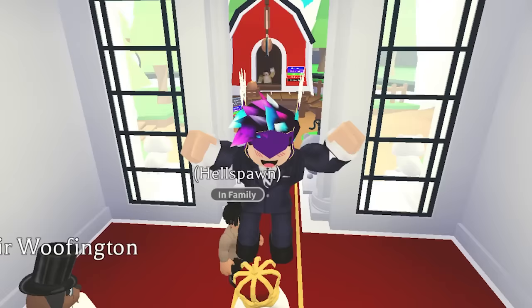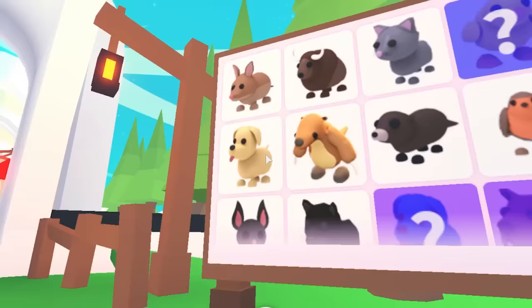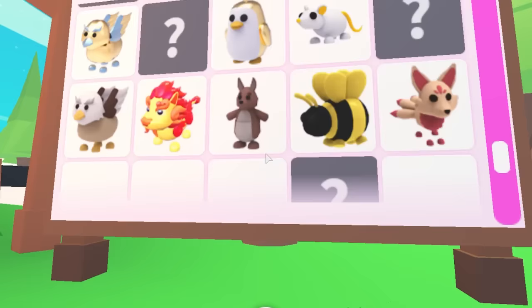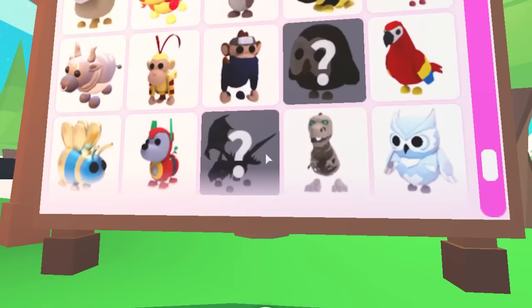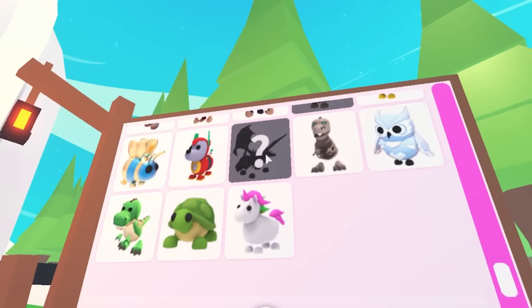Now once we've jumped five times, he told me to basically go over here and pick a pet. I want to test this method to the limits, so I'm going to be picking the Shadow Dragon. Once you pick your pet, what he wants you to do is click on it three times — click or tap if you are mobile. So I'm clicking on it: once, twice, three times.